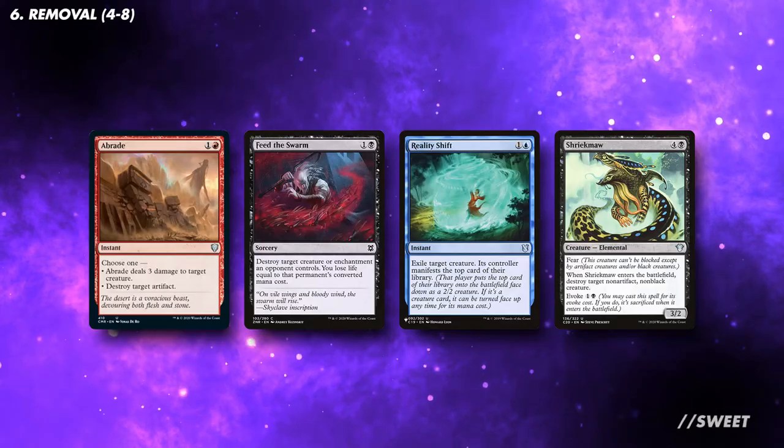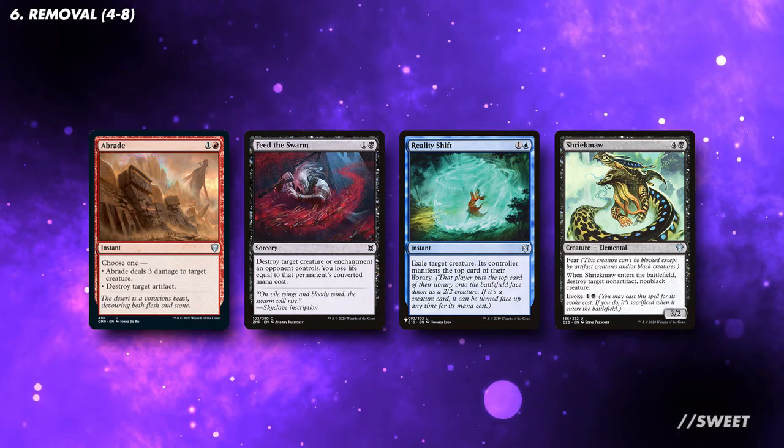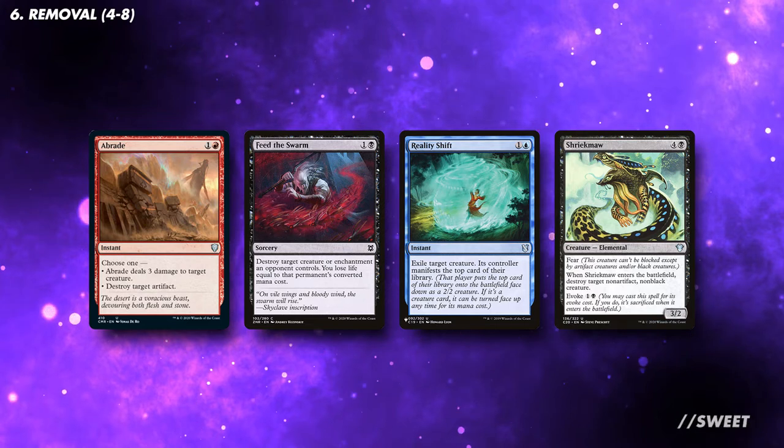We have access to plenty of removal in our colours. With the sacrifice effects we are already running, we won't need as much dedicated removal in the deck, but I would still want to run some effects that either exile or deal with non-creature permanents to make sure nothing is able to stop us.